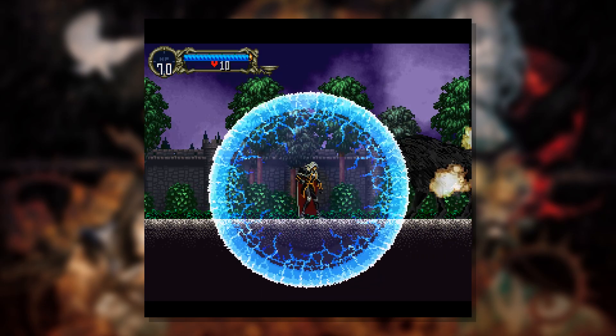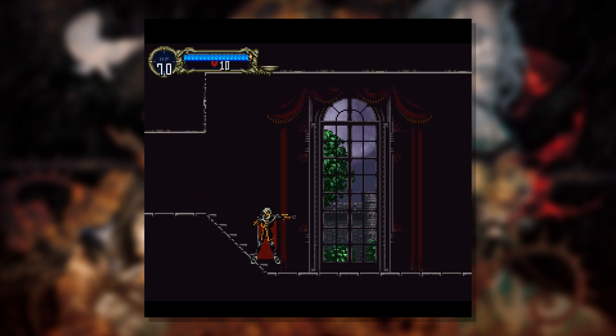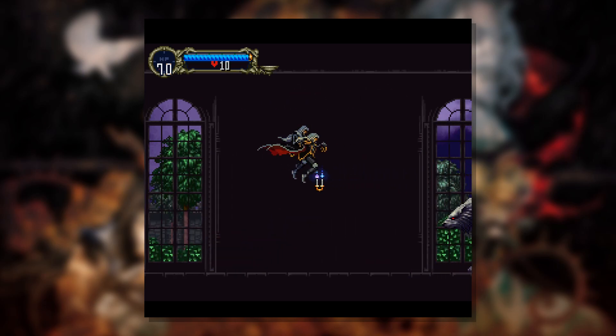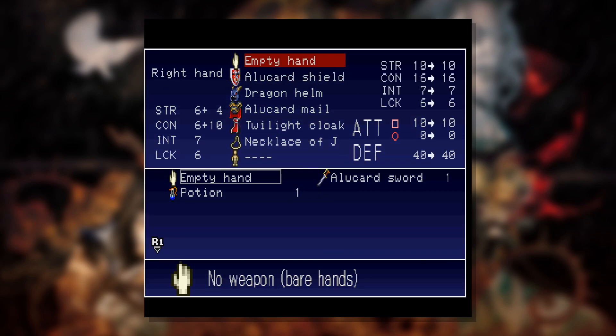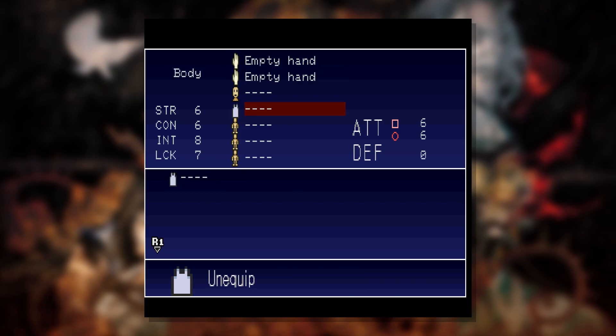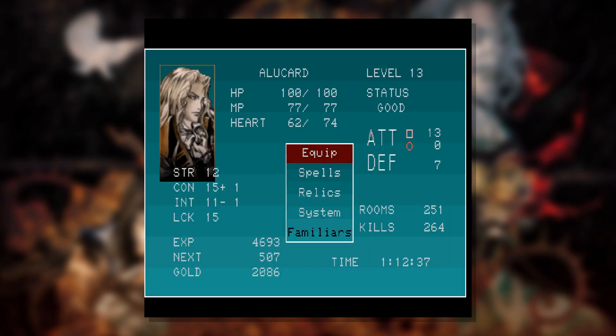I'm going to use this neutron bomb. Is this like a one and done kind of thing? Yeah, the neutron bomb is a one and done kind of thing. I'm just going to play ahead until we encounter Death to see if we get the rest of our junk. The answer's no. Hello, and welcome back to Castlevania Symphony of the Night.